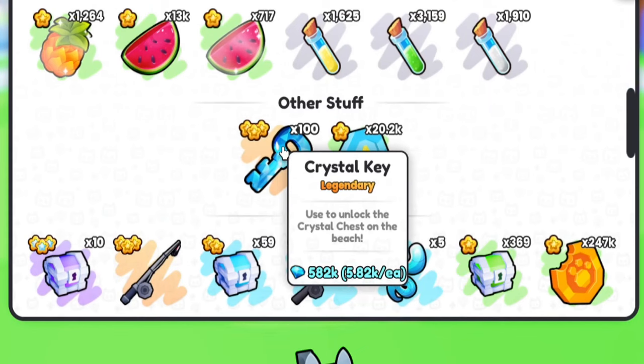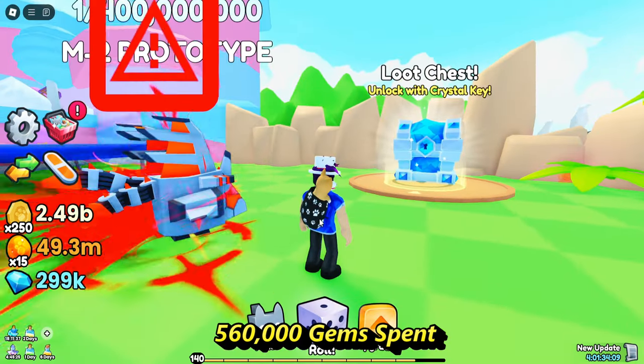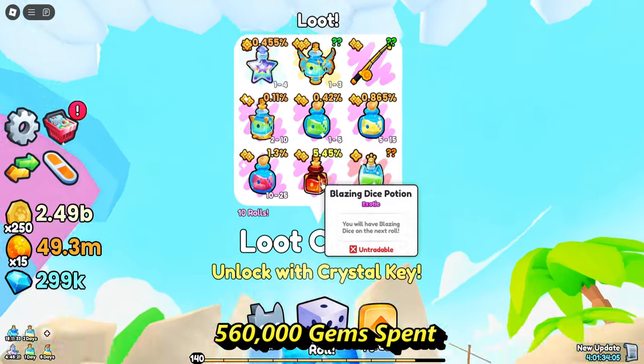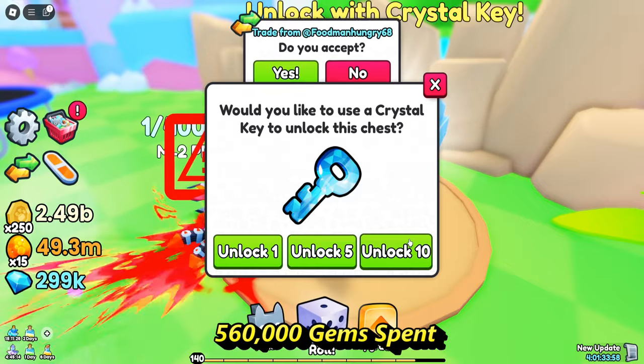We bought them at around 5.6k each, so it's around 560,000 gems we spent on this. Now we need to go to the elusive crystal chest, which can give us the secret key. We have all the upgrades possible, so let's just see what we're going to get.